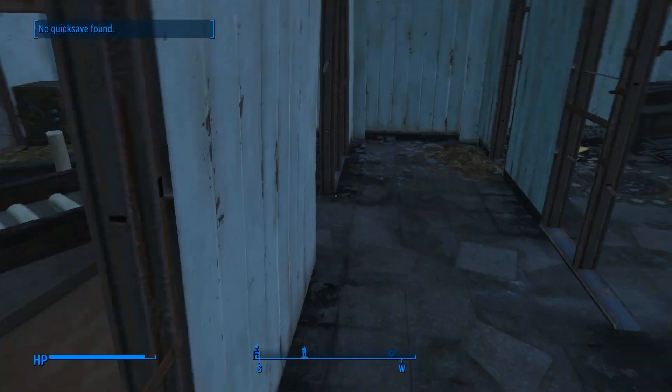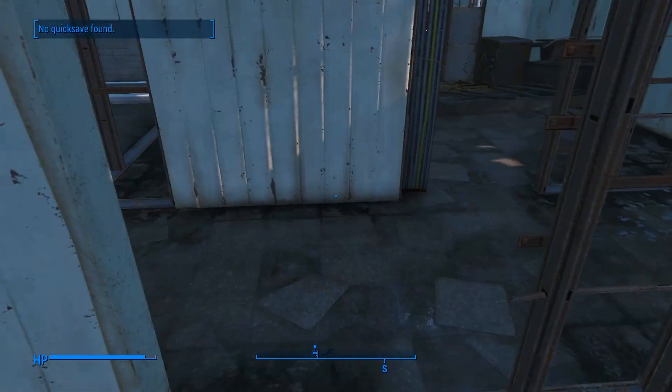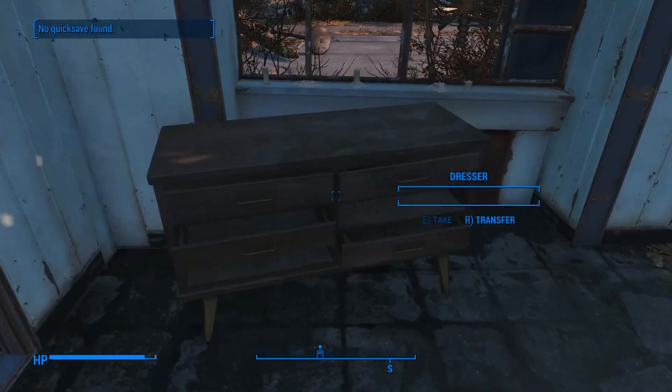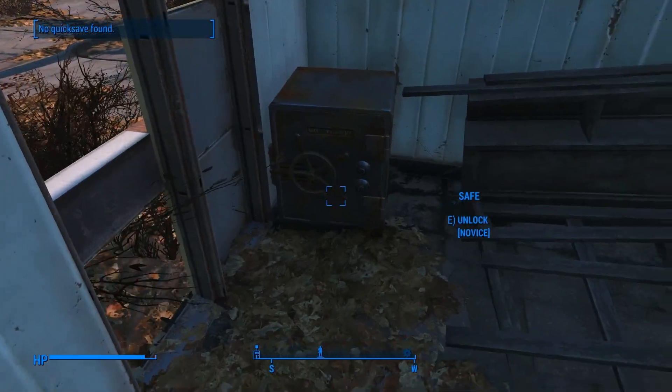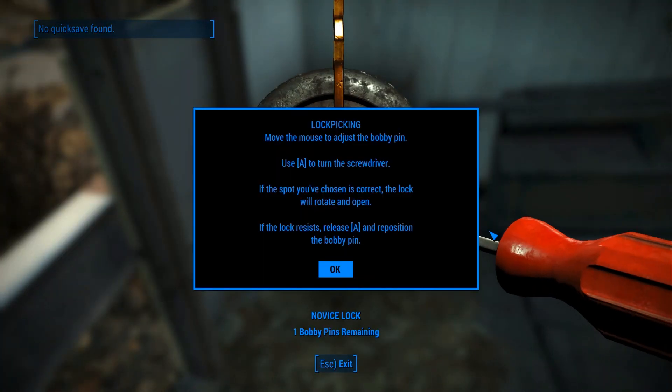Bloatfly. Is this safe? Oh okay, I can do this too. How do we do this? Let's see. Move the mouse to adjust the bobby pin, use A to turn the screwdriver. If the spot you've chosen is correct, the lock will rotate and open. If the lock resists, release A and reposition. So I'm moving the mouse and A at the same time.